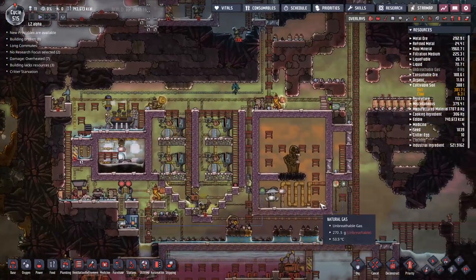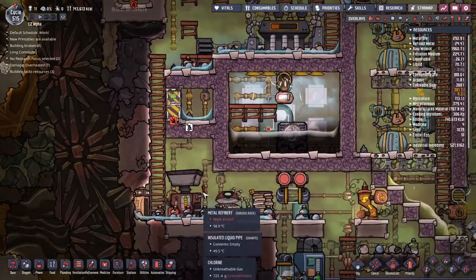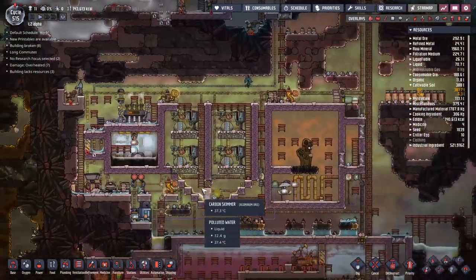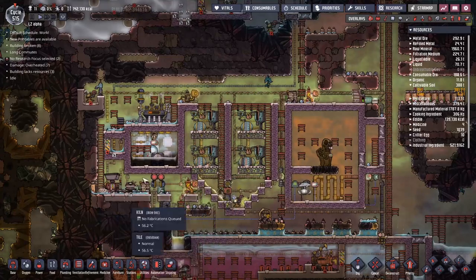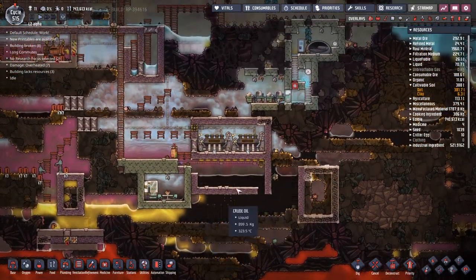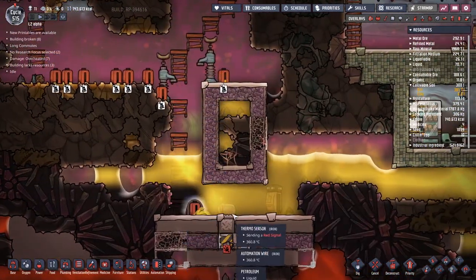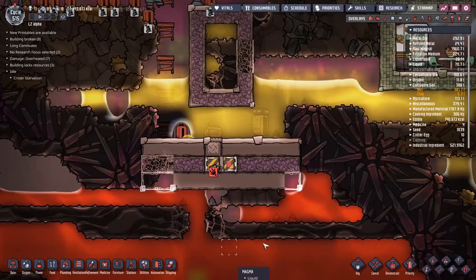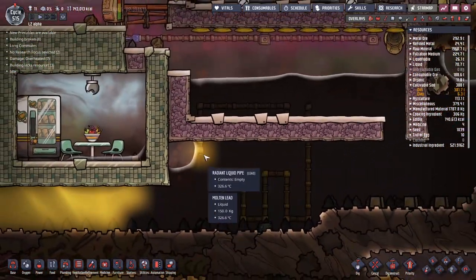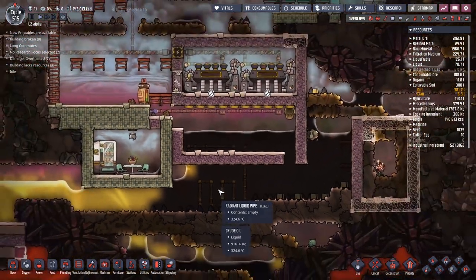Our main aim for today is to try and produce these 11 piles of steel that we are trying to make. The reason we want the steel is to start working on this cooling area for the petroleum over here. You can see crude oil being thrown into this hole, being turned into petroleum by the power of lava, and then we need to cool it down. We're melting the pipes over here - it's just too hot.